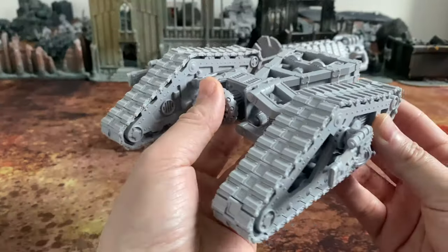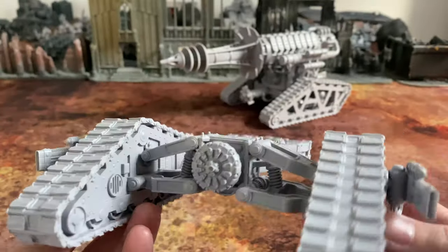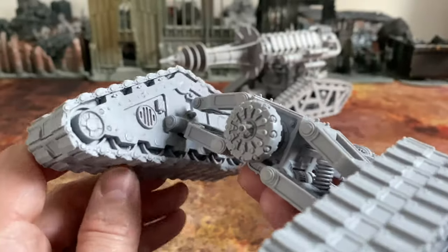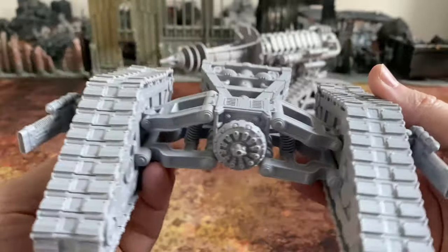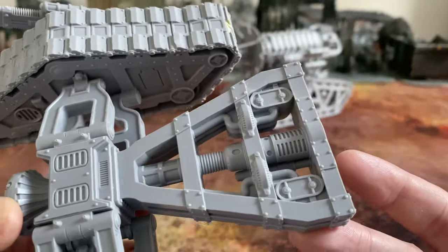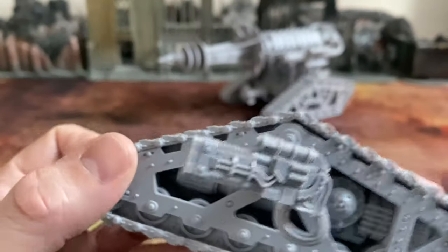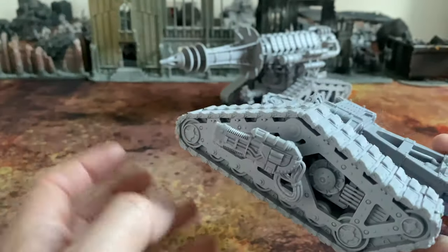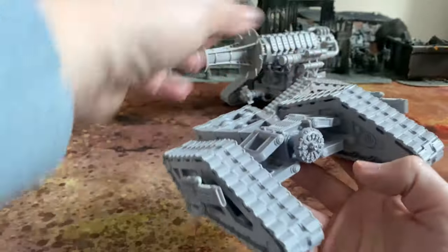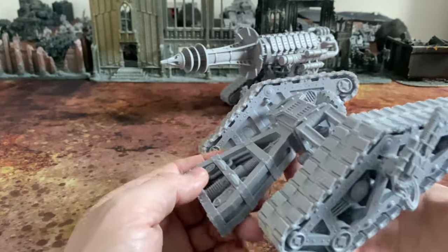Starting up front with the front track assembly: two large tracks with a multi-link suspension arrangement, lovely detailing. We've got a very distinctive piece of equipment — possibly unique to this vehicle — the dispersion shield, which we'll come back to in the rules. Full detailed tracks both underneath and on top, all this connected pipework, perhaps a transmission system driving from the reactor to the front wheels. The volkite culverins elevate and rotate so you can assemble them to do that. It kind of looks like something that, despite its size, can actually move quite quickly.